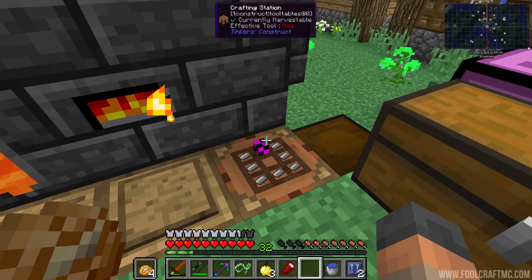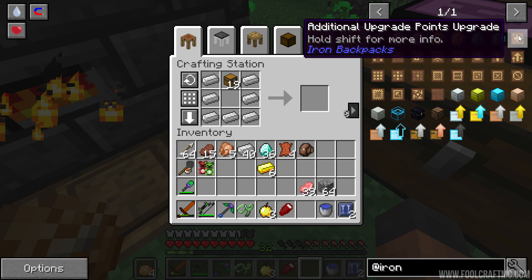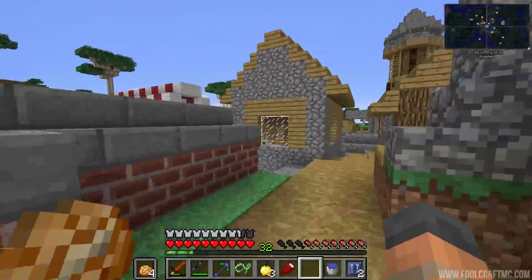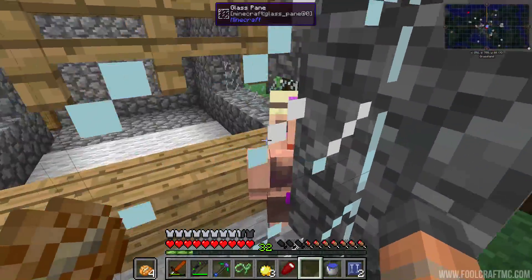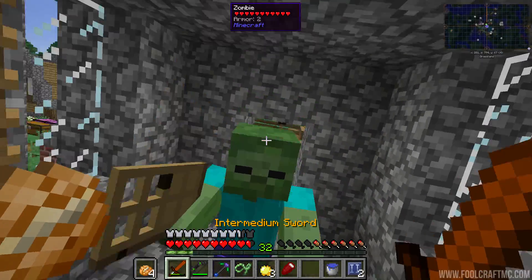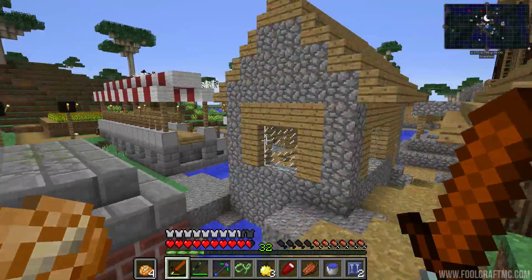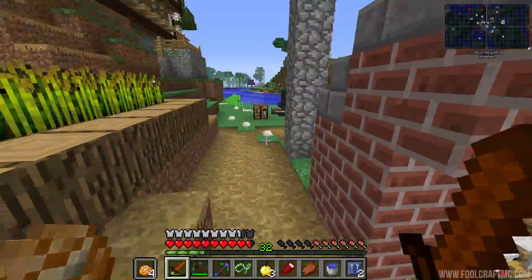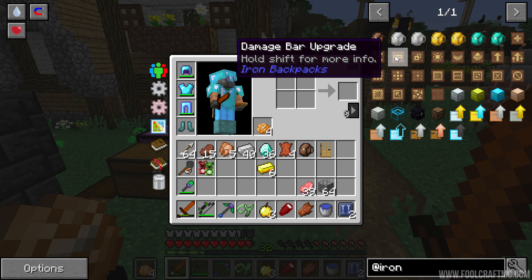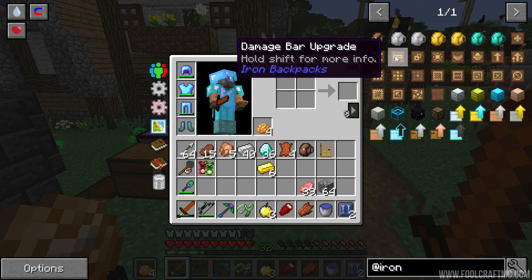This backpack mod looks pretty fantastic. Unfortunately, if we want to add any upgrades we require additional upgrade points which cost emeralds. So I went and grabbed some sugar cane to do the paper trade, wandered around the village, and absolutely every villager — with the exception of Bailey's dailies — has disappeared. You've stolen a door and you've killed all the inhabitants. They are all gone. So we can't do the paper trade and it means we can't mess around with some of these upgrades.